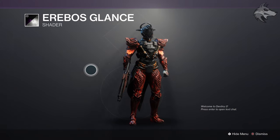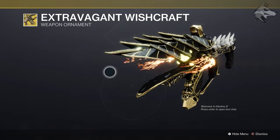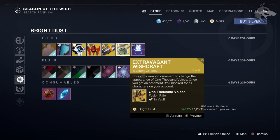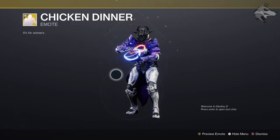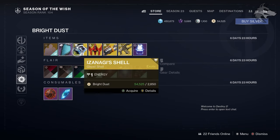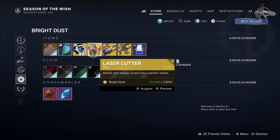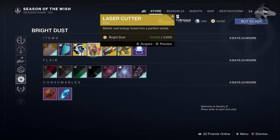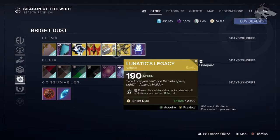On the second page, we have the Wishcraft ornament for 1,000 Voices at 1,250 Bright Dust — 1K Voices has had a bit of an ammo update in today's patch, so it's worth taking for a spin. There's also the Chicken Dinner Exotic Emote for 3,250 Bright Dust, the Future Facing Mark armor ornament from the Omelon gear set, the Izanagi Shell for 2,850 Bright Dust, the Laser Cutter Exotic Ship for 2,000 Bright Dust, the Lunatic's Legacy Exotic Sparrow for 2,500 Bright Dust, and the Magic Trick Projection for 1,500 Bright Dust.